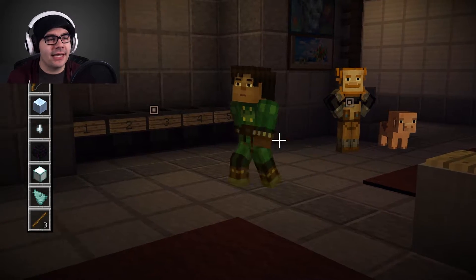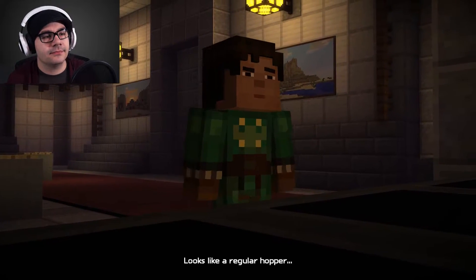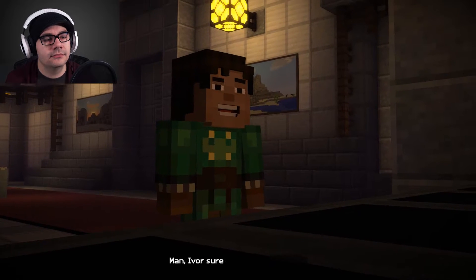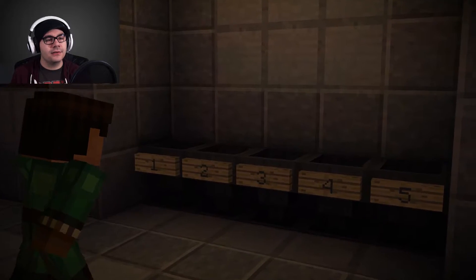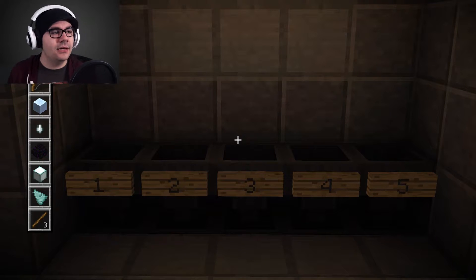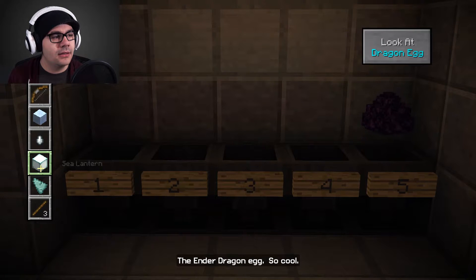We gotta place these in the order that they happened. Looks like a regular hopper that's hooked up to a bunch of redstone circuitry. Ivor sure does love his puzzles. Well, that's why we had to listen. The hopper has five slots and five items. Dragon Egg was the last one he did — Ender Dragon Egg, so cool.